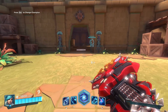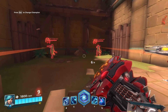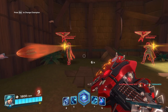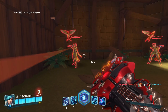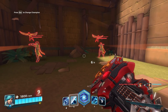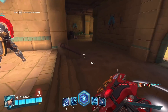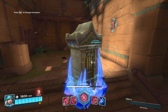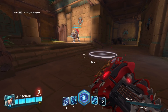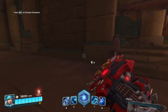Now I'll show you how I use Ice Block. Most of the time, if someone is shooting me and I am low, I will just block only one shot that's hitting me, then blink away. If you stay in Ice Block, you can't really survive because everyone will wait for your Ice Block to end and then you will die.